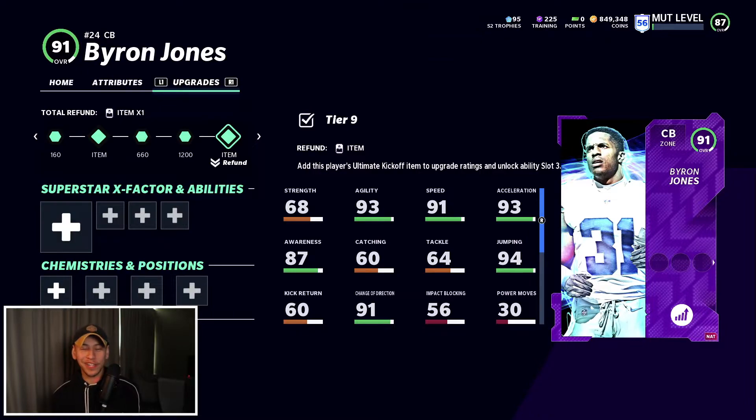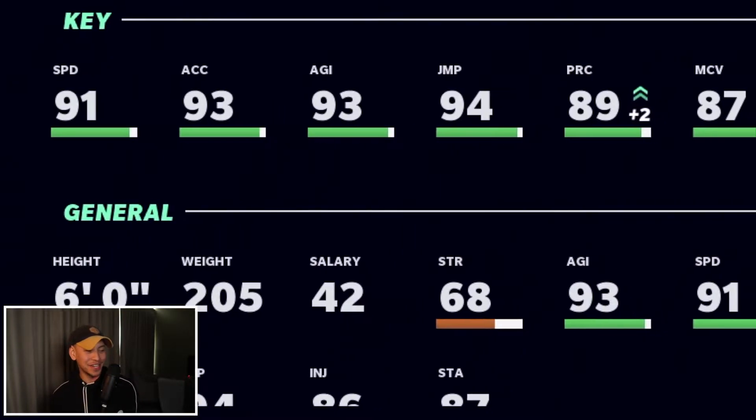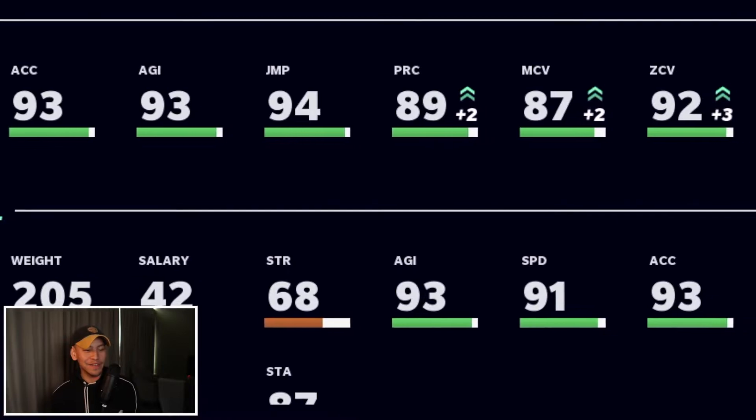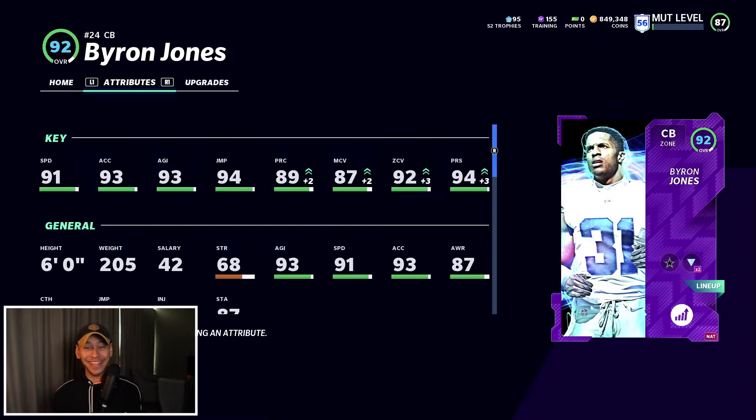The next corner we're adding is Byron Jones. It cost me around 220k for his power up — his 83 overall and then his 90 overall — but this guy has really good speed, really good press, and is perfect for the Bench Press meta right now. He's going to be a really solid number two corner. Look at those boosted stats: 91 speed, 93 agility, 87 man, 92 zone, 94 press. The stats speak for themselves.